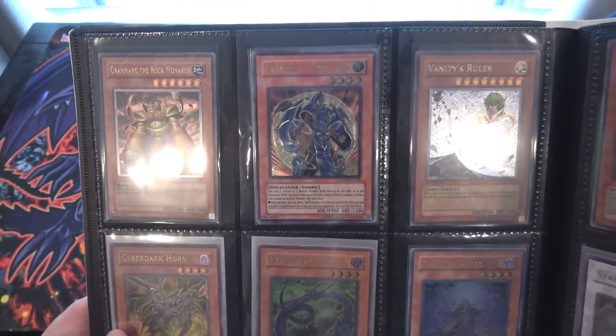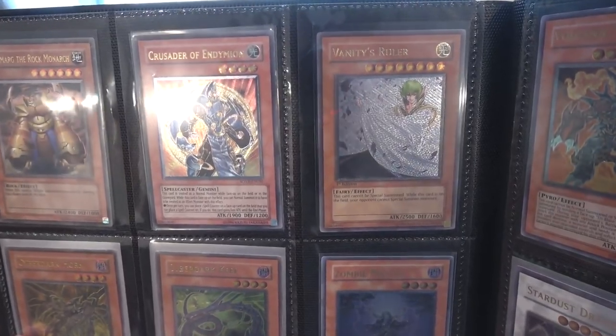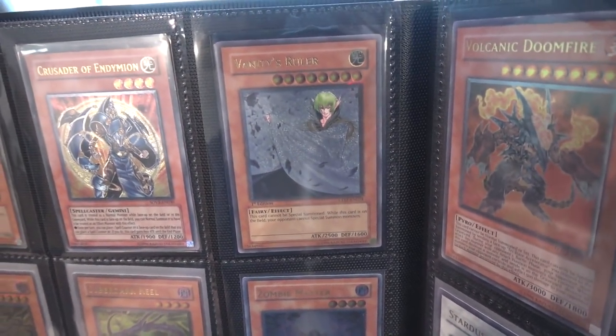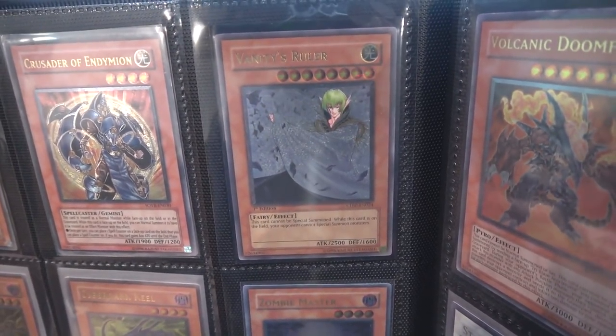We have Grand Morg. Any Monarchs — always awesome. Crusader of Endymion — that card's still pretty tough to find. Vanity's Ruler — I got that the other day. I bought like a small collection of cards, and that was one of the cards in it, so I was really happy about getting that.